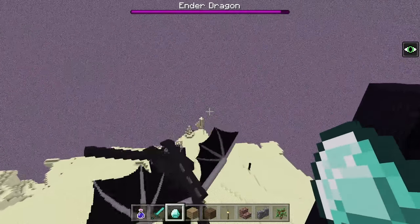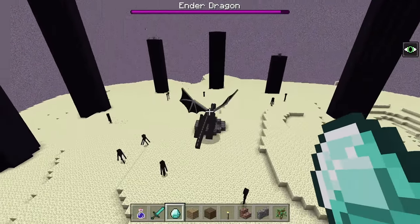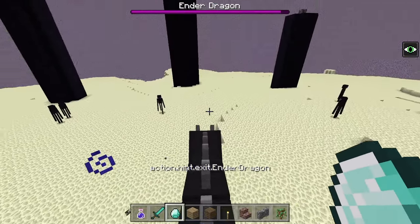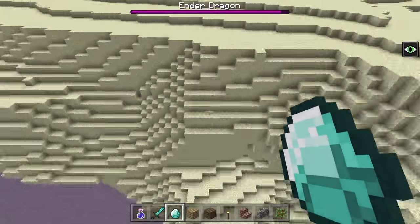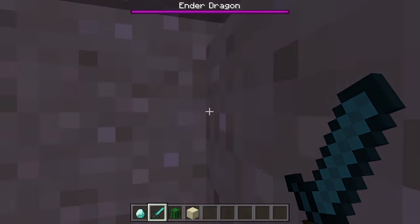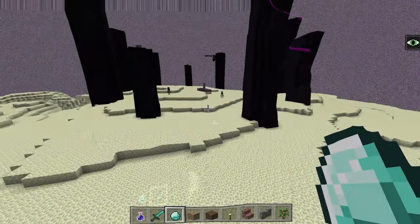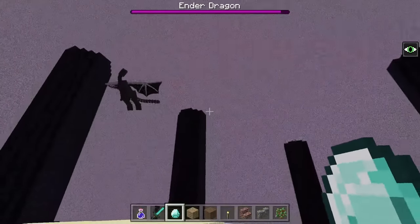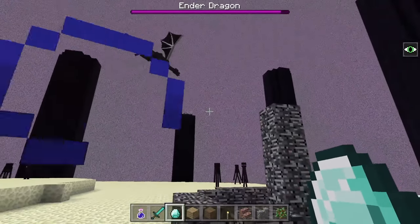Today we're gonna learn how to tame an ender dragon. To my belief, that is somewhat synonymous for riding an ender dragon. I mean, let's be honest. You can ride the ender dragon, control the flying figure, and of course use it as a destructive way to crumble down your own world. So I'll be showing y'all how to ride and tame an ender dragon, of course, using mods.